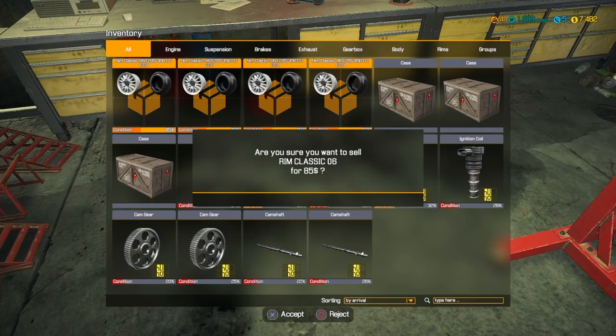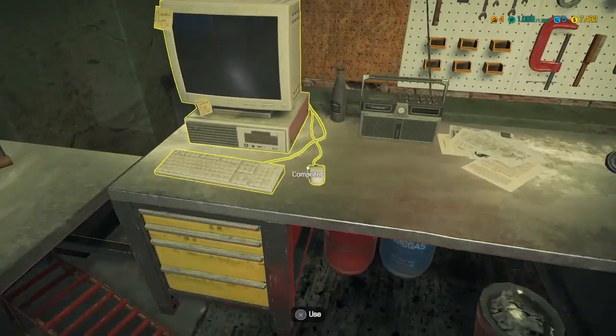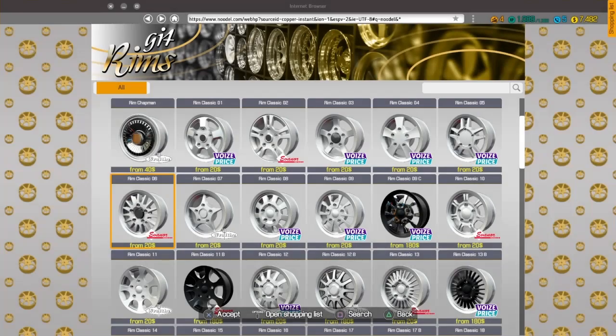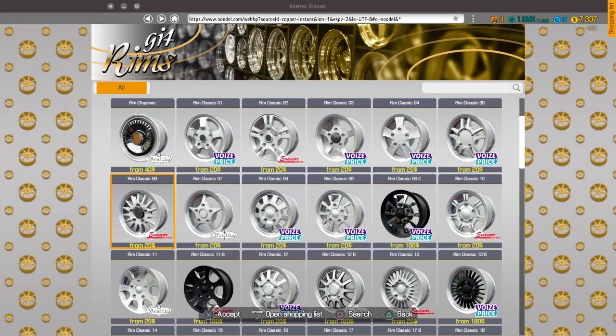Ram Classic 06. Mount 4. So I have 17. $20 a pop — that ain't too bad.